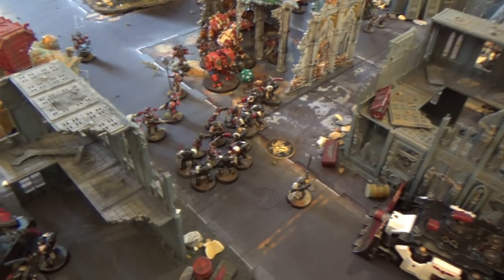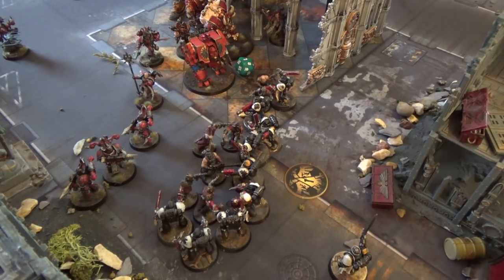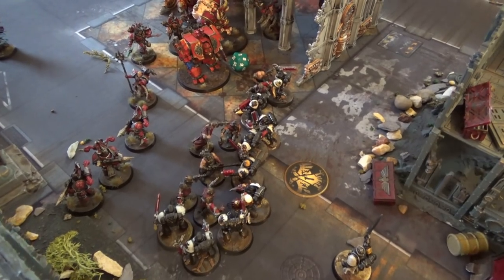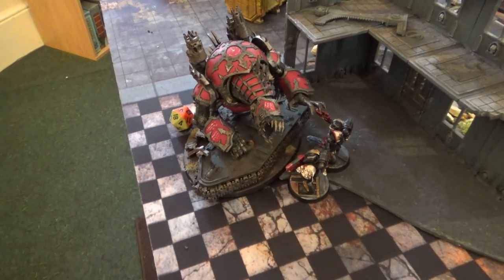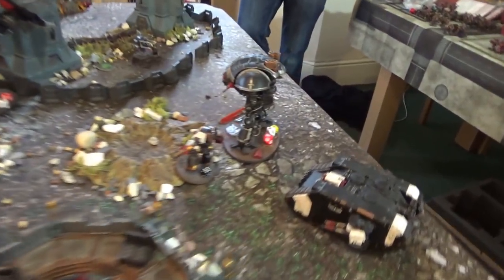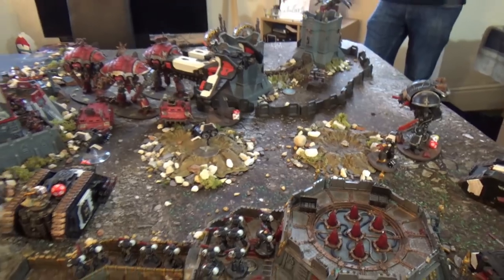At the end of Turn 2 combat: it was fairly even in the center — I lost about five and Dom lost about six. The Flames are still on the board, and the Maulerfiend killed one Sternguard. On the other side we did manage to clear out the remaining Heldrake, and we're sitting ready to move across the board in the following turn depending on what comes on.